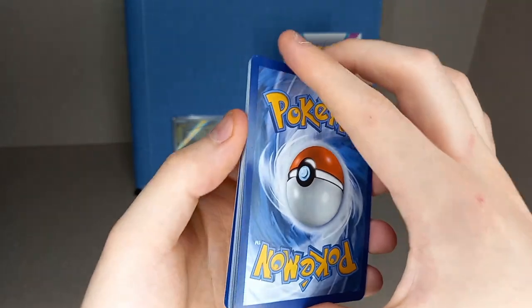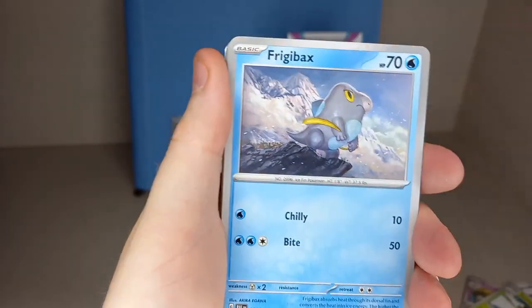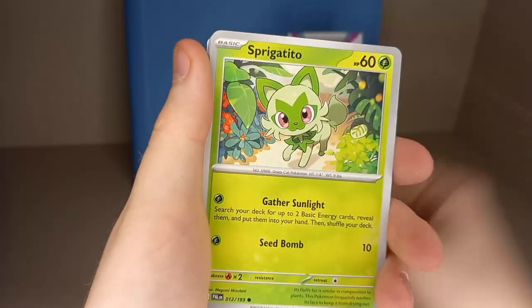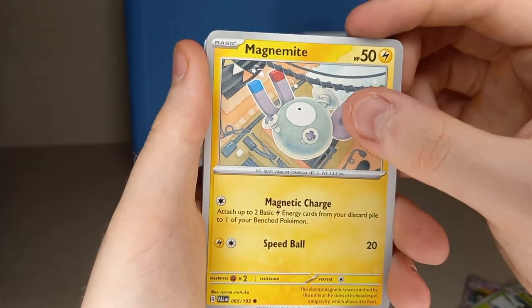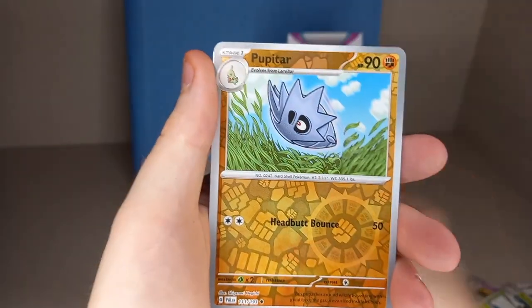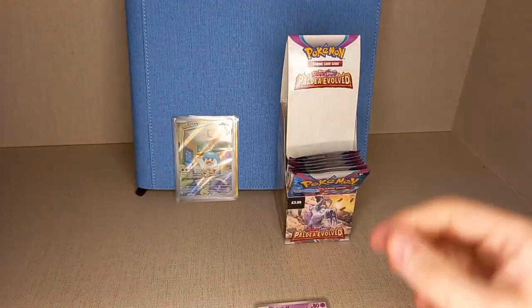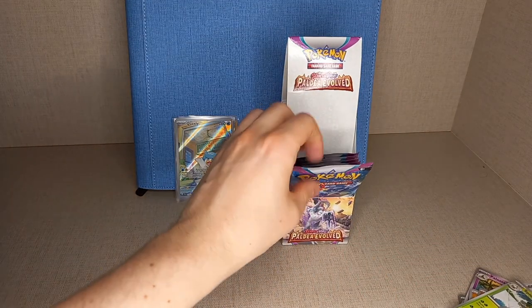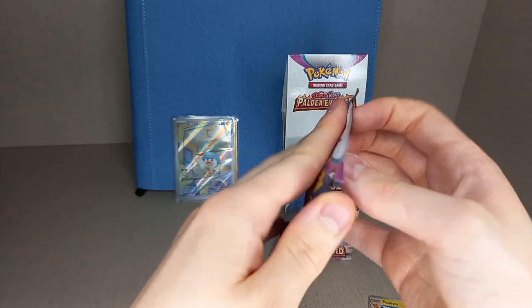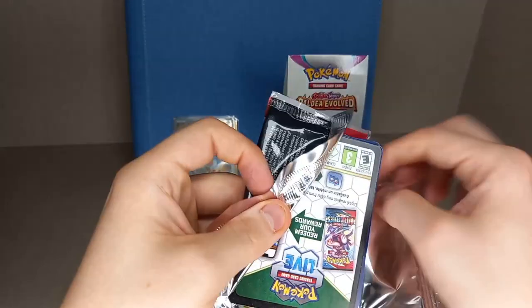These 18-pack boxes are a good way to split your budget - if you buy a full booster box that's most of your budget gone. Good way to have more things to make videos on too. Next pack: leaf energy, lightning energy, Frigibax, Tandemaus, Sprigatito, Magnemite, Choice Belt, Pormo Tinker Tough, reverse holo Skiplooom, reverse holo Pupitar, and hollow Backscalibur. You get a lot of reverse hollows now - seems like two reverse holo slots so basically guaranteed one in every single pack.